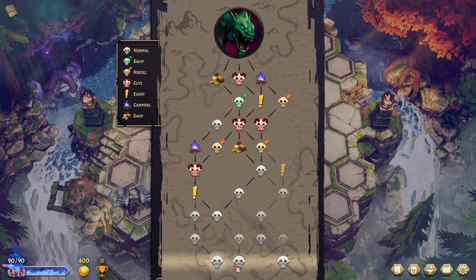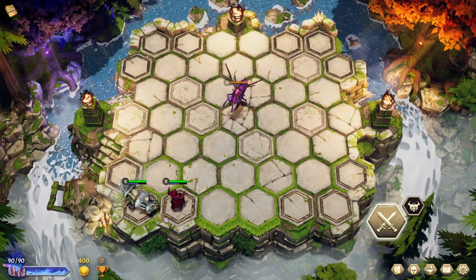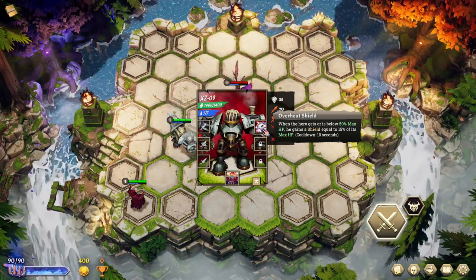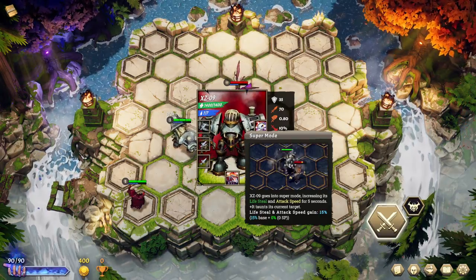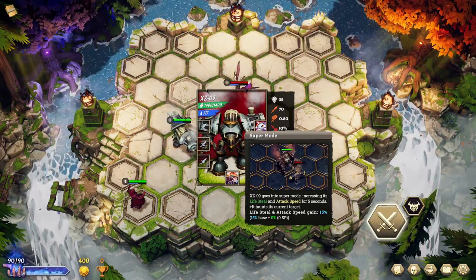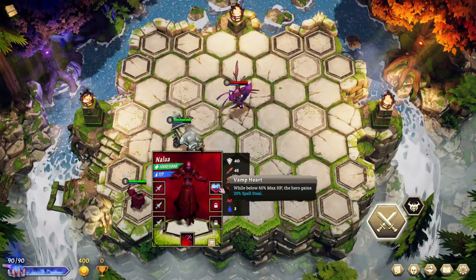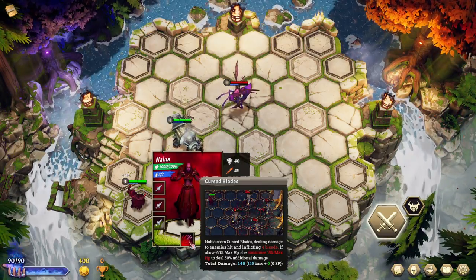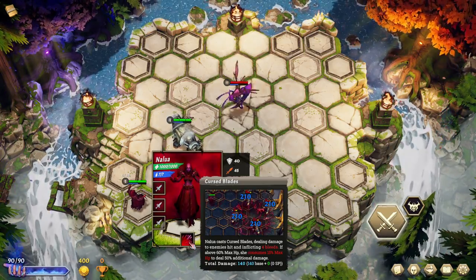We've got to make sure we get an early fire. I'm kind of leaning towards the left path. The heroes we've got: XZ09 — when the hero gets below 50% max HP, he gains a shield equal to 15% of his max HP, and his ultimate puts him into super mode, increasing life steal and attack speed for five seconds while taunting the current target. Nalua — when below 60% max HP, the hero gains spell steal, and her ult is Cursed Blades, an AoE that afflicts four bleeds. If Nalua has more than 60% max HP, she consumes 15% of her HP to do 50% more damage.